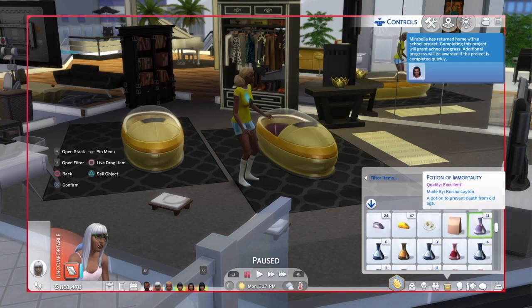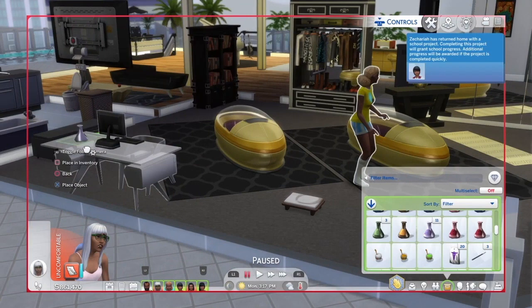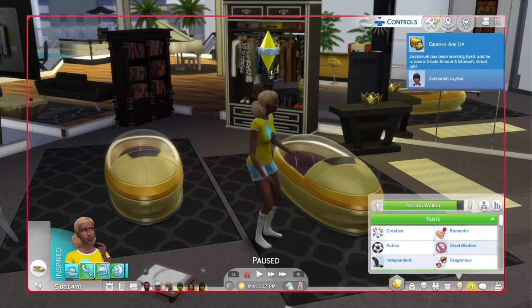Keisha's already given her brother about 30 to 50,000 simoleons and he's already living in his place. He could move somewhere else. Right now I'm giving Serena the Potion of Rejuvenation — I don't want her to age up just yet. She's a young adult and I want her to stay that way a little bit longer. I'll keep her as a young adult.